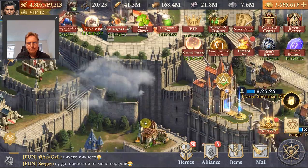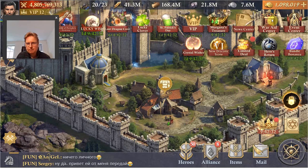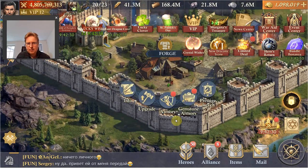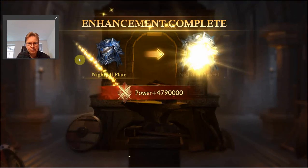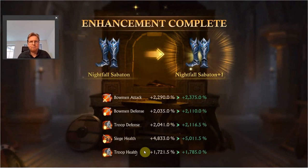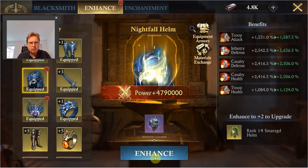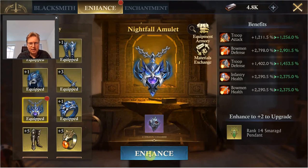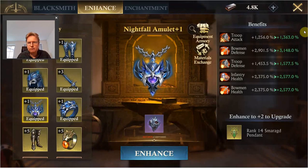Okay, let's first do the equipment. I have my equipment on and I just plan to enhance the basic ones that I have from nightfall to plus one, and that is basically already it. It's also all I can do — I don't have enough after that to go from plus one to plus two for any of them.